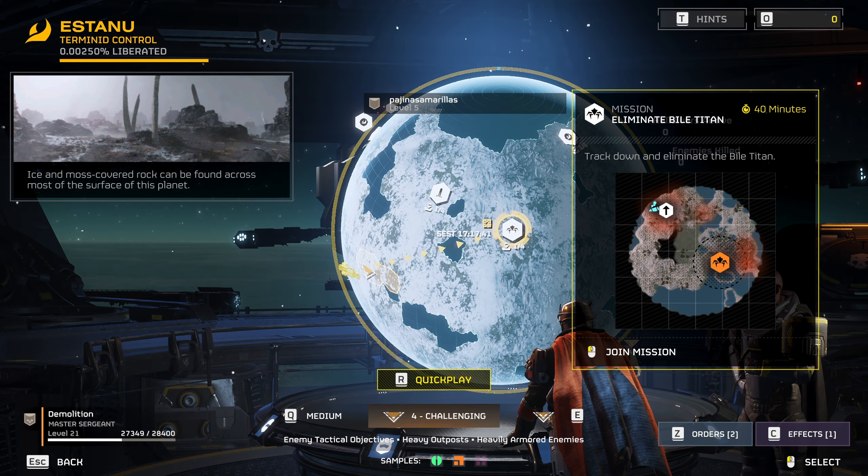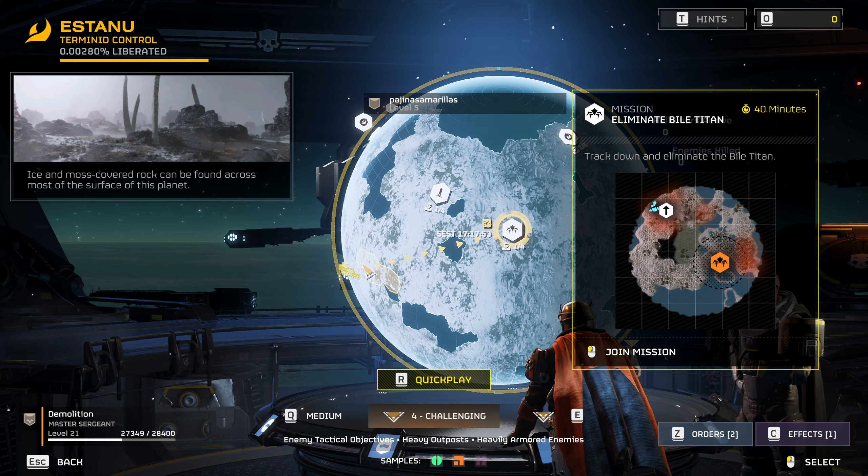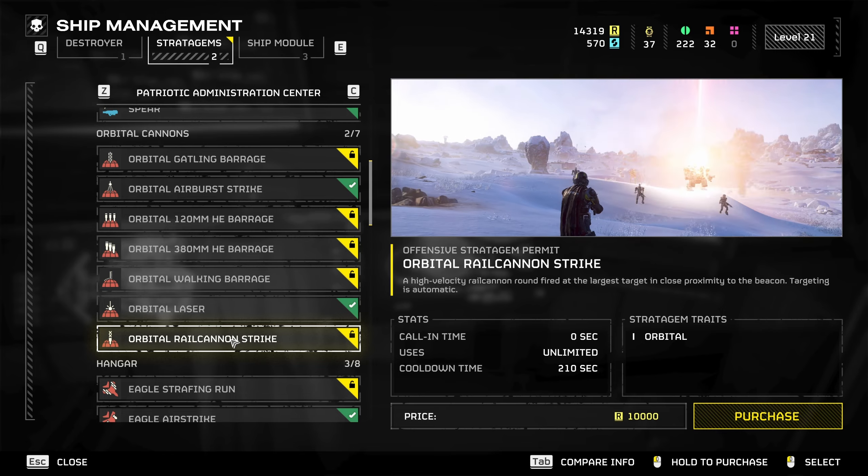The chargers are not so scary after you've dealt with a few, but the bile titans are a living nightmare. From challenging difficulty up, you start getting missions with both these enemies.